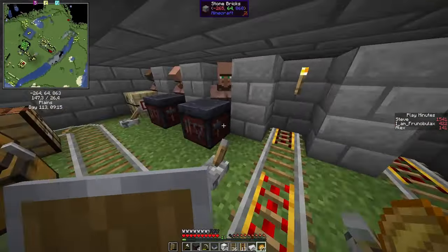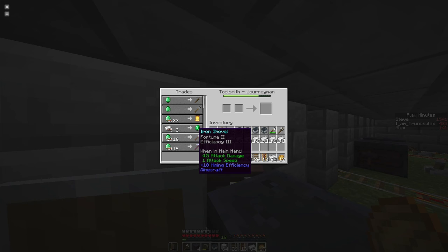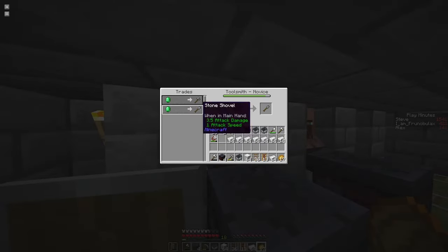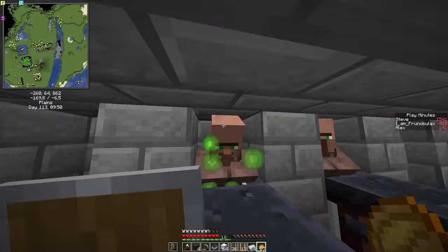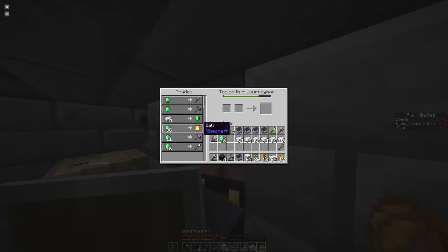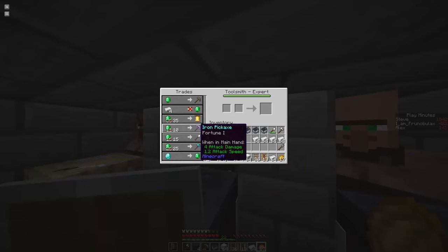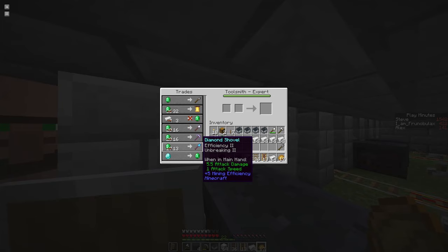These guys already have some pretty good tools sometimes at level 3. For example, a shovel with Fortune and Efficiency 3 isn't too bad. The diamond tools that they sell are often mediocre, but the iron tools often have good stuff. And if Mojang goes through with their planned rebalancing of the villagers, where only librarians in certain biomes will give you certain books, it might be the best strategy to get a large number of blacksmiths and keep those that sell you iron tools with good enchantments. Enchanted diamond tools are much rarer, so a typical enchantment will be something like Efficiency 2, while iron tools often have much better enchantments.